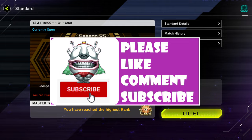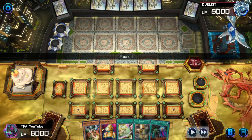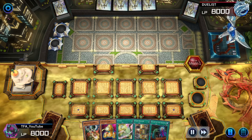Don't forget to like, comment, subscribe. Let's get into it. So for the first match, we went second. Luckily, this deck does run three Drone Lockbirds, three Maxis, three Ash Blossoms, and Nibiru. So we definitely have a high chance of drawing into a Hand Trap.